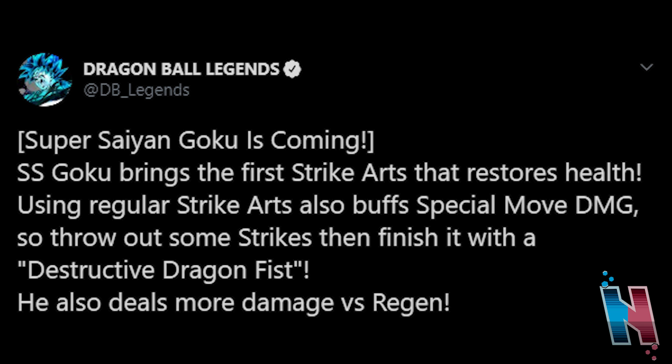That could actually be very beneficial, especially depending on what element factor he may be. Obviously right now we're in the market for a brand new green unit — one that can actually hold their own against the likes of Vegito Blue. As of this recording, we still don't know what element factor this Goku is going to be. If he's a green unit, I can see that being extremely beneficial because he's definitely going to need it. But I think this is a perk that will work well with any element factor apart from red units right now, since Vegito Blue will ultimately destroy them.